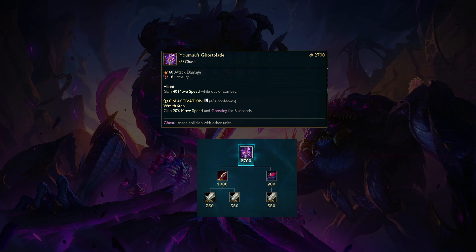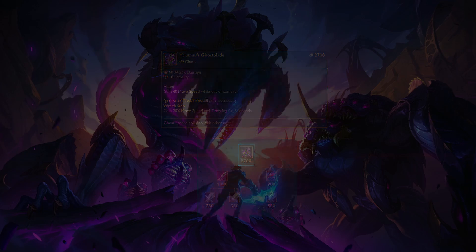Beyond assassins, marksmen like Miss Fortune and Draven could like this item in some games, and fighters like Riven, Renekton, or even Sett could purchase it. Because it's so cheap, you'll be able to get your second item — some durability — much quicker than normal, which helps compensate for Youmuu's being a glass cannon item. Fighters used to buy Youmuu's here and there a long time ago, in a very different version of the game.